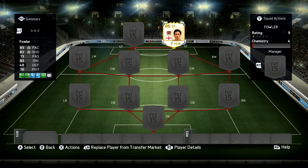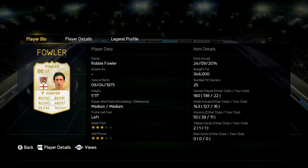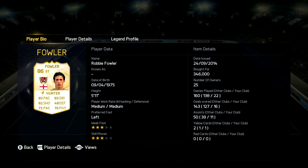Hey, what's up guys, Jack here. Welcome back to another FIFA 15 Squad Builder. What I'm going to be doing today is building a cheap team around Legend Fowler. Fowler is actually one of the cheapest out of all the Legends, but we're going to be building a very cheap team around him to see how he performs and if he's any good.